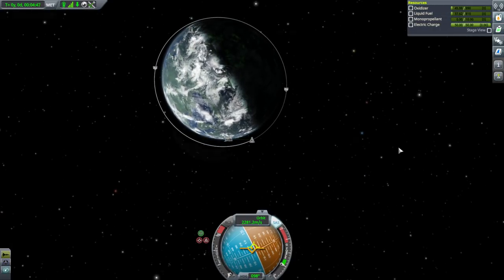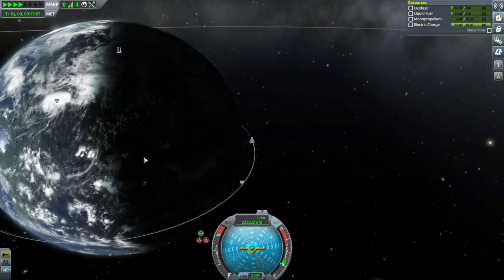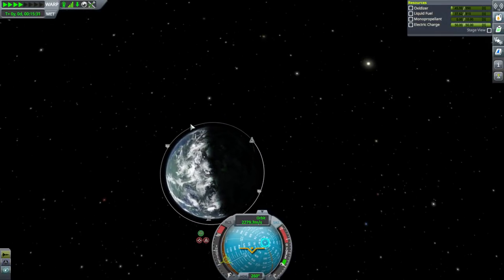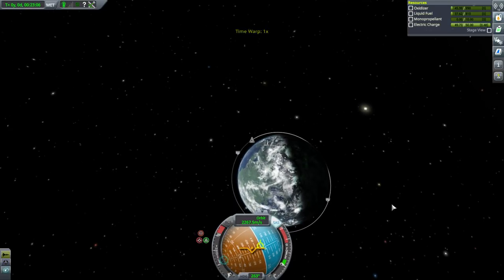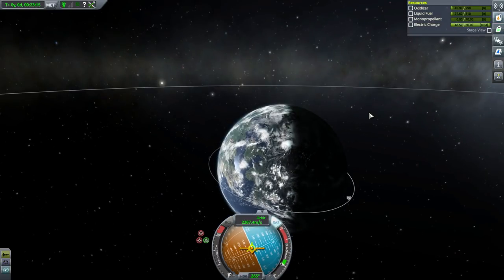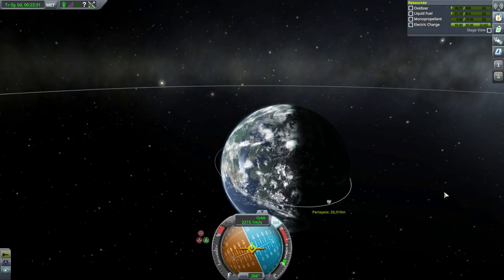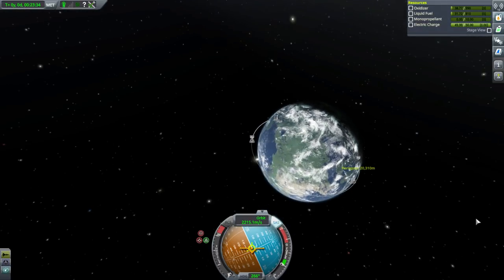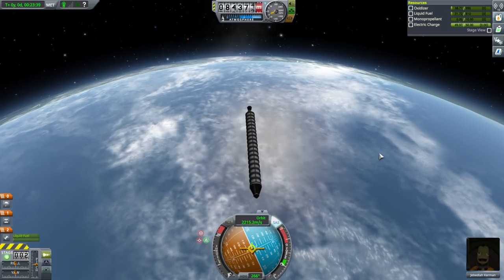We are in orbit with plenty of extra fuel. We'll use the same benchmark — this peninsula right here — and opposite it we will start retro-burning. This time we will not bring the orbit down so much. Can Jeb hit retrograde a little bit better? Looks like it. You can right-click on these markers in order to keep them up. This time I'll see what happens when we go to a periapsis of 20. I'm really afraid of the mountains, though.